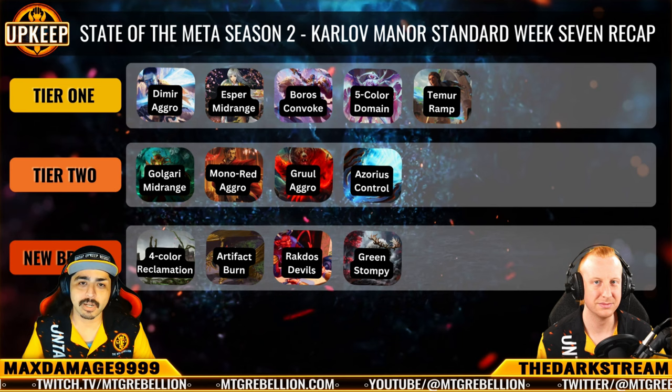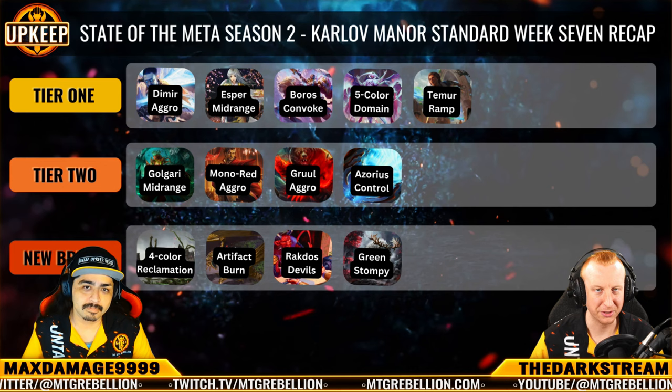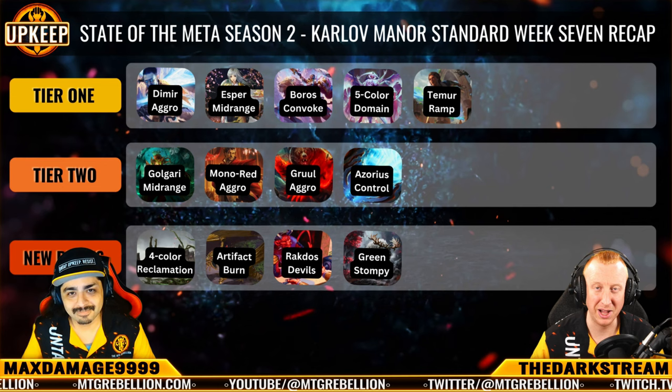Tier 2 highlights Golgari Midrange's current slump, with Mono Red and Azorius Control holding steady. Joining them is Gruul Aggro, creeping back into top 8s around the world once more. And last but not least, we have a spicy Brewer's Corner for you, including 4-Color Reclamation out of Japan, an Artifact Burn list, a Devilish Combo Deck, and some good old-fashioned Mono Green Stompy out of our Rebellion Discord. Get ready, folks, because these brews have been cooking.